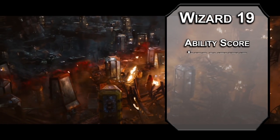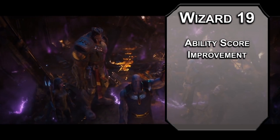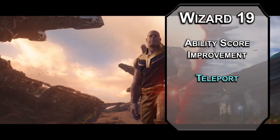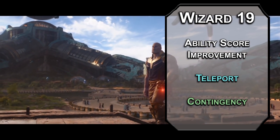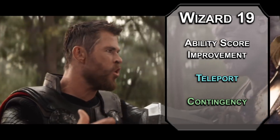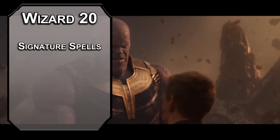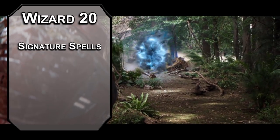19th level wizards get another ability score improvement or feat — raise your strength and charisma to stay balanced, but also to get 15 strength to wear heavy armor without the penalty. Teleport takes you and 8 members of your family literally anywhere on the same plane, but depending on your familiarity you could miss the target. You should be fine as long as nobody lied to you — you didn't teach Gamora dishonesty, so it should be fine. Contingency lets you cast a spell of 5th level or lower with this 6th level spell to store it and activate sometime in the next 10 days based on an event you determine. How about a Dimension Door after you snap? Could be nice if you have an axe in your chest.